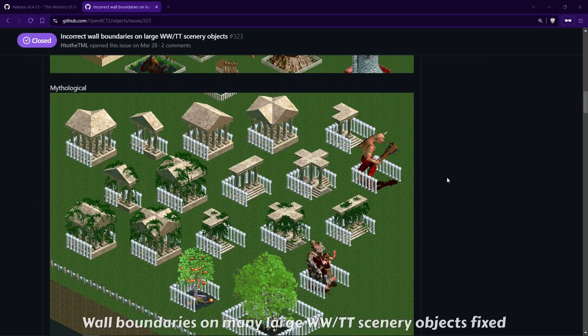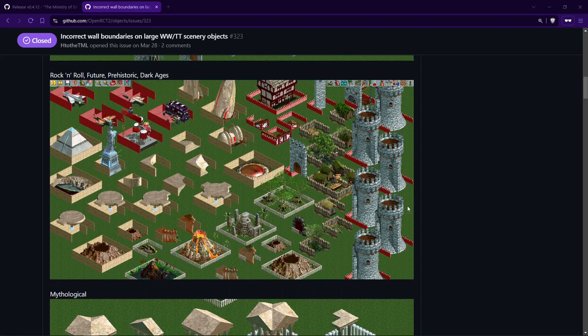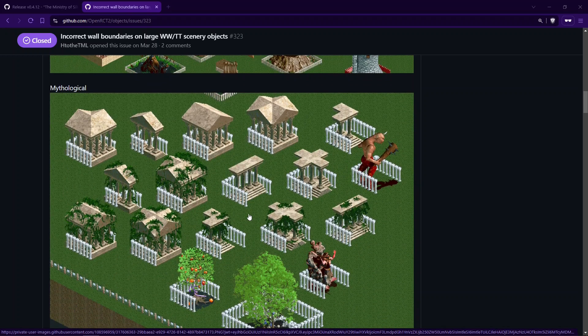Finally, for many large objects from the expansions the wall boundaries were actually very wrong, as you can see in some of these objects. For most of them that should now have been fixed.